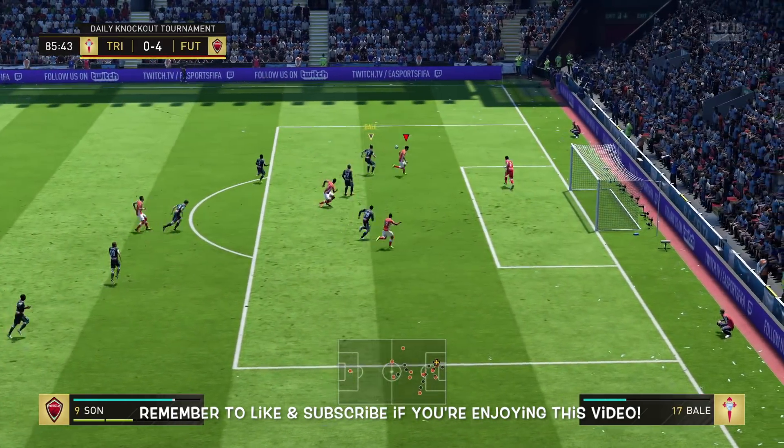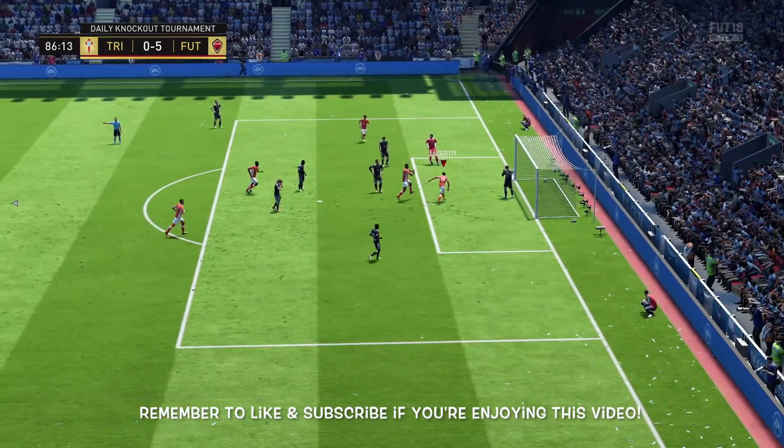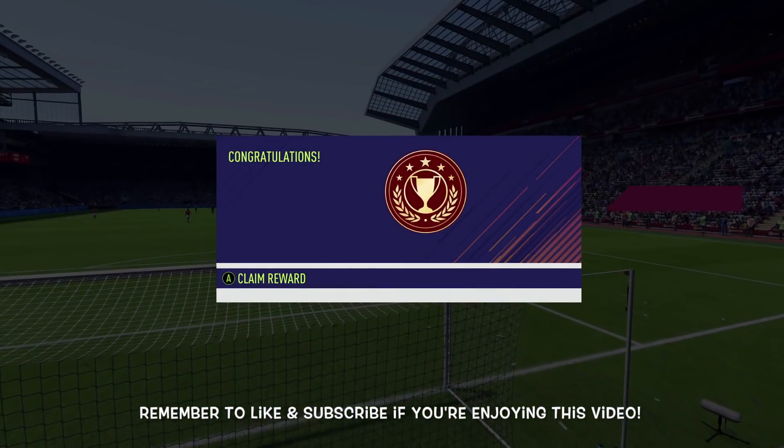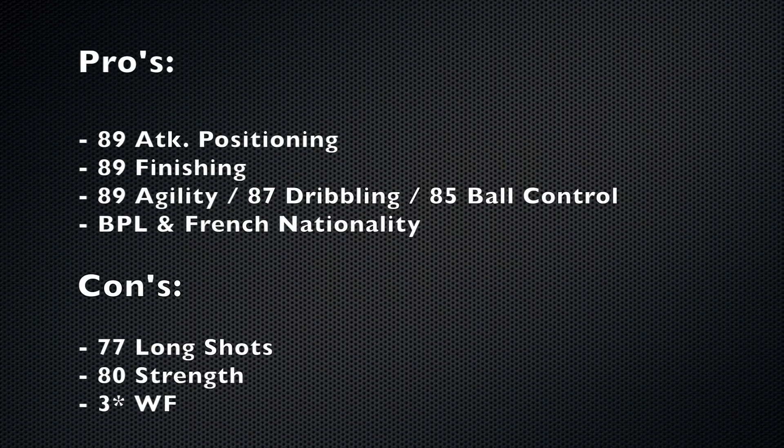I'm not checked his stat increase with this card. There's his attack position again, and just proof that I did go on to win that daily knockout tournament and qualify for Champions. Because I didn't play it the week before, I had to win that daily knockout tournament. So let's get into his pros and cons — I've already gone through most of them. His 89 attack position: he's in the right place at the right time, gets in good positions. 89 finishing in and around the box — he's going to score every time. I did quite like his dribbling, but not as good when you compare it to Zaha and players like that.